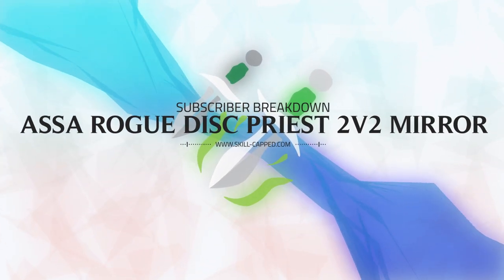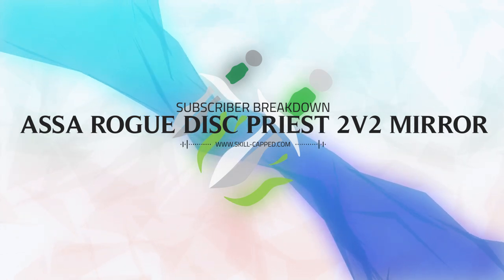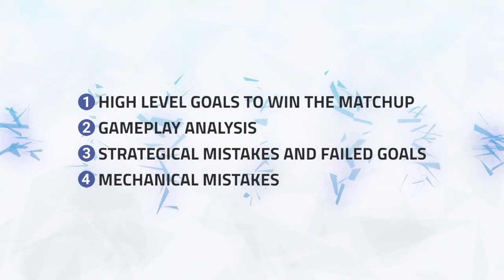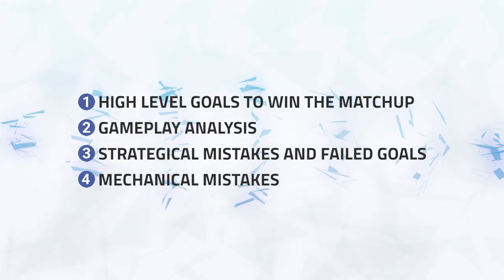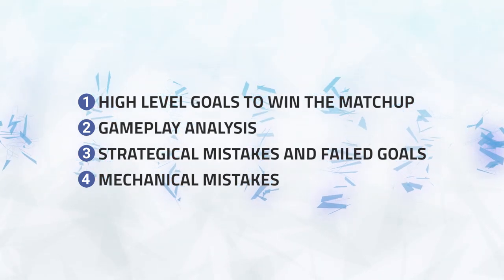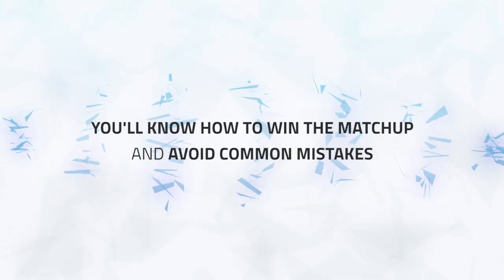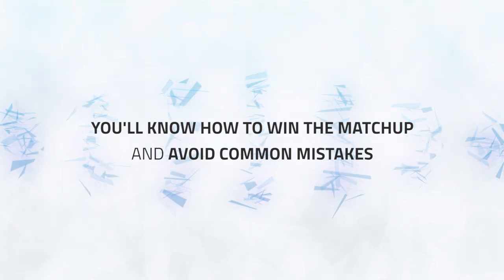Today we'll be looking at an Assassination Rogue playing an Assa Rogue Disc Priest mirror in 2s. We'll start by going over the high-level goals you need to accomplish in order to win this matchup, before analysing the gameplay and identifying the strategic mistakes and which goals the player failed to meet. Finally, we'll take a look at any mechanical mistakes that were made.